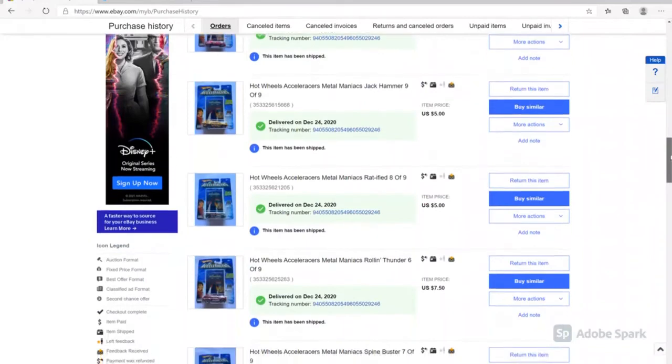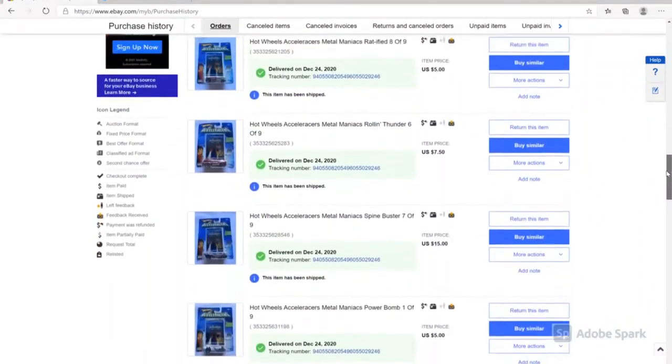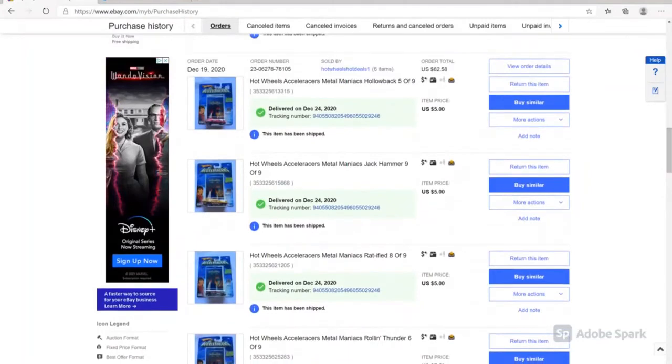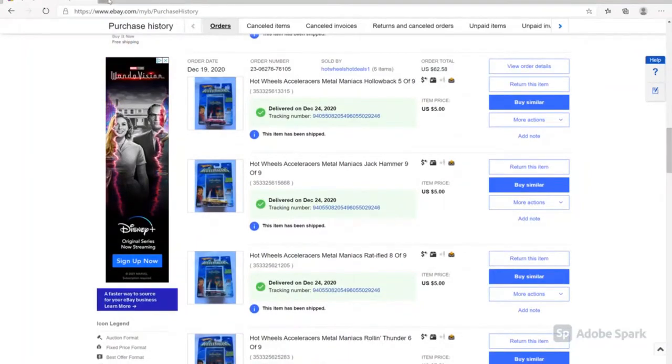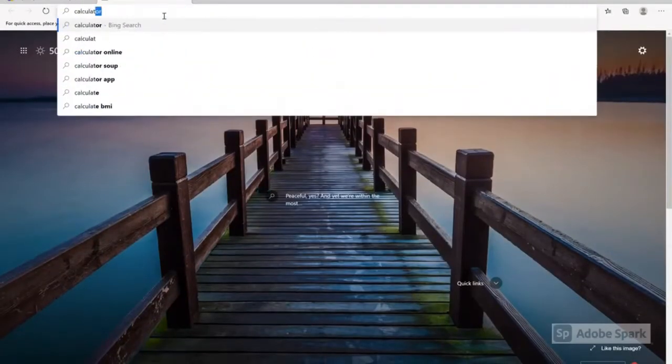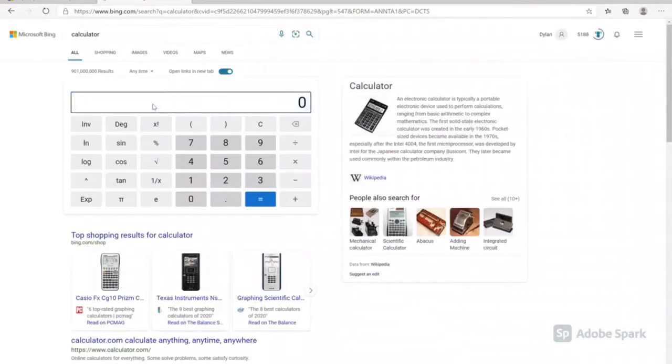I was able to work things out with him and he does combine shipping, so I got all six cars for $62.58 — Hollow Back, Jackhammer, Ratified, Spine Buster, Power Bomb, and Rolling Thunder. What a deal! $62.58 for all six. I'm going to try to keep a running total of how much I've spent in the Ultimate Hunt just to see how expensive it is to collect all the cars.